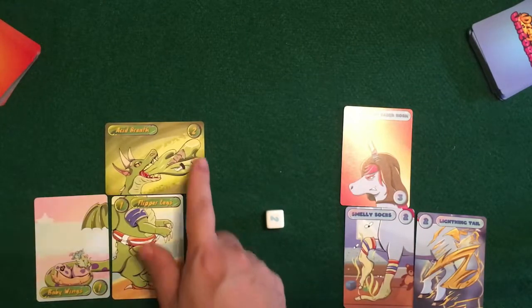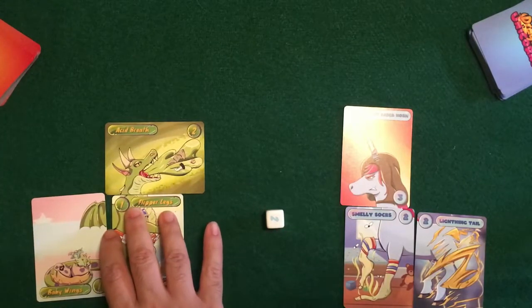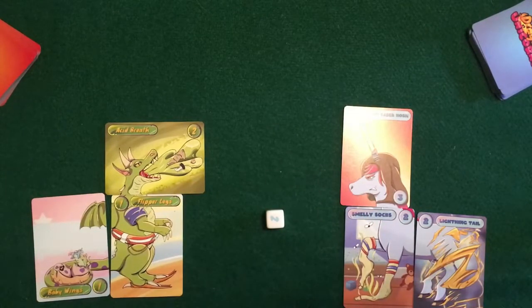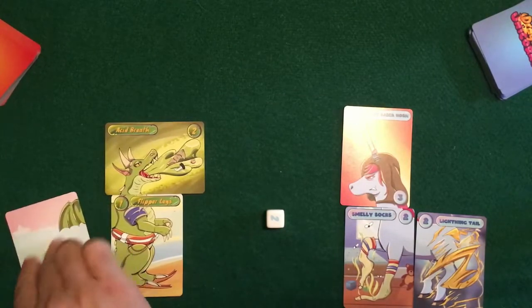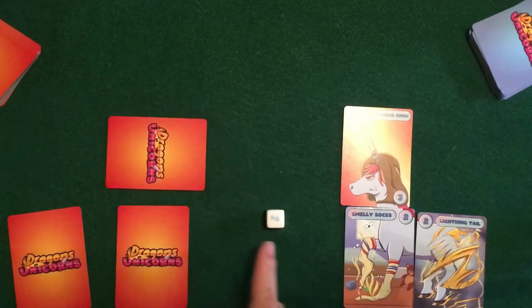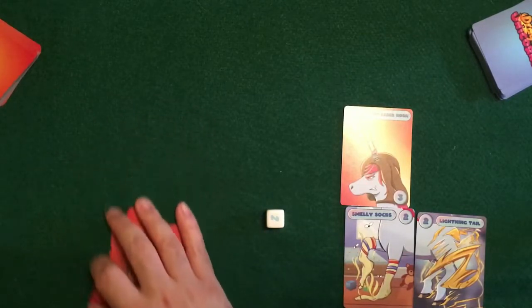Since I rolled a two — we have a two, a one, and a one on this dragon. If you rolled less than what the card shows, you don't do any damage, and it becomes the defender's turn to attack back. If you roll enough, that body part gets turned over. So with a roll of two: the baby wing is a one — flips over; the slipper wing is a one — flips over; the acid breath is a two — that was enough to flip over. Once all of a creature's parts are flipped, you collect them all, and they go into your points pile.